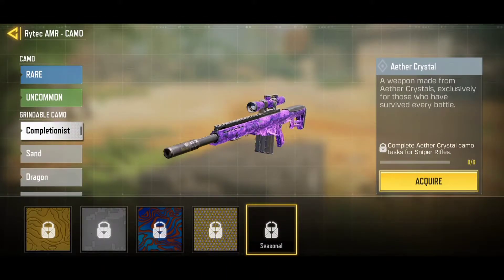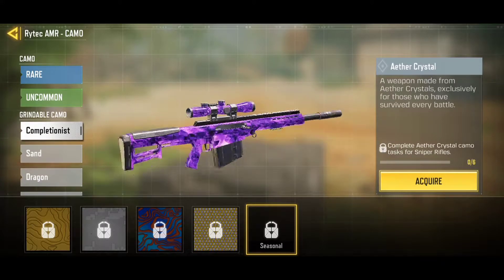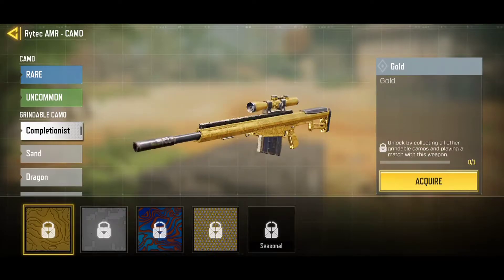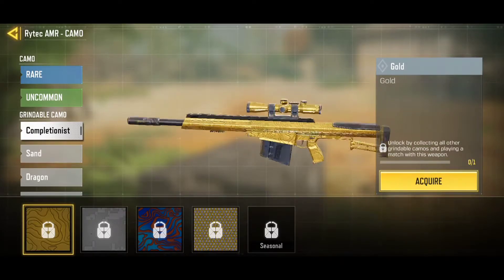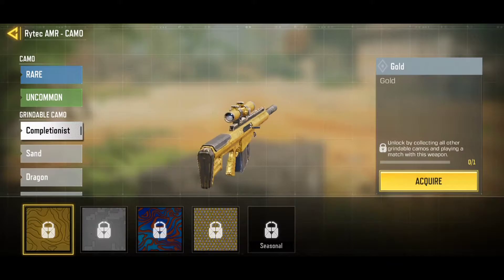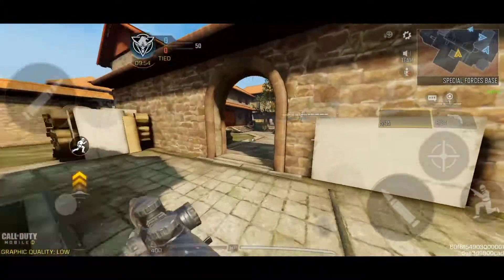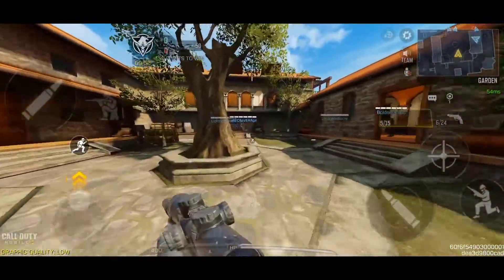Also, forgot to say we're gonna get a new Camelis called the Aether Crystal, which looks really cool. This could be related to zombie mode, which is kind of cool. They also changed the character's look, which actually looks way better and cleaner. Now let's just go into a game.